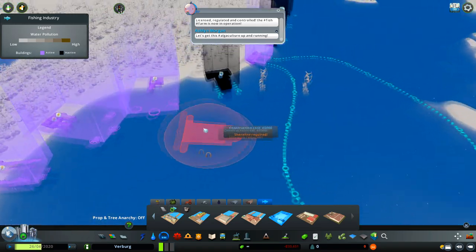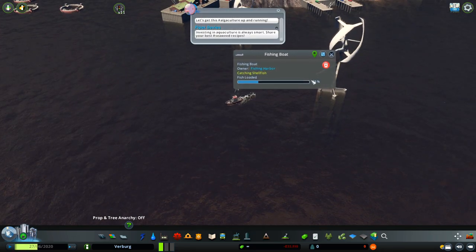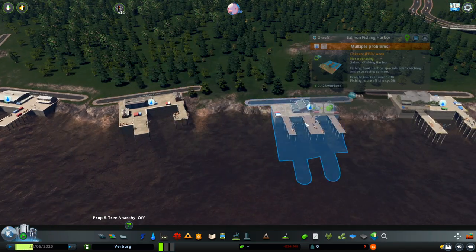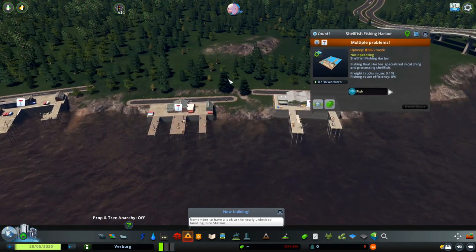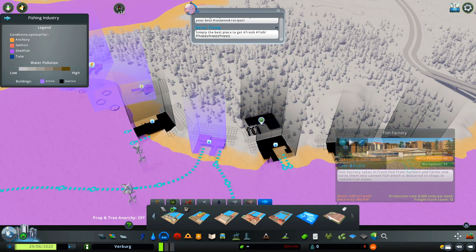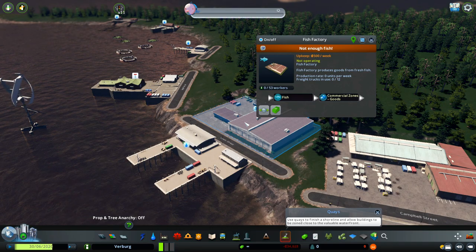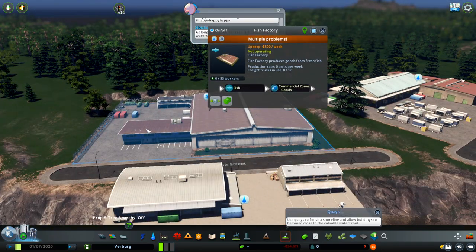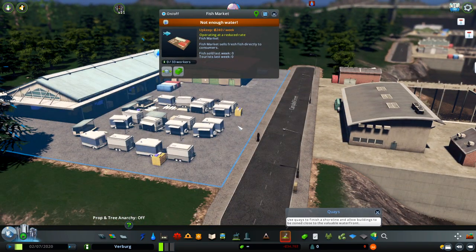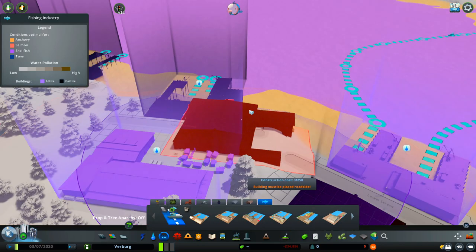After you place all of this, you need to create all of the routes you want your fishermen to go. You can see we have one boat and it's currently loaded at 29%. You can choose what fish you want to catch — salmon, shellfish, and others. Another thing for the fishing industry is the fish market and the fish factory. You can choose two ways to earn money: move all your fish to the fish factory where they'll probably can it and move it to commercial zones, or create a fish market where people can come and buy fresh fish.